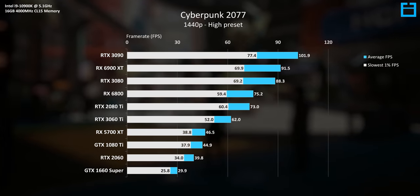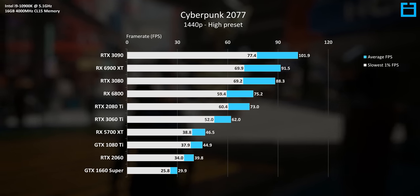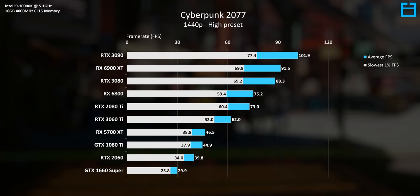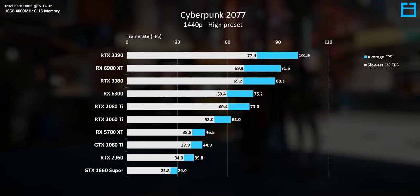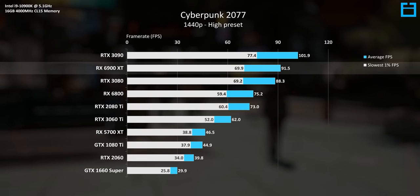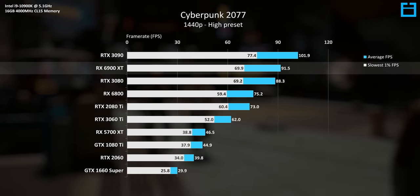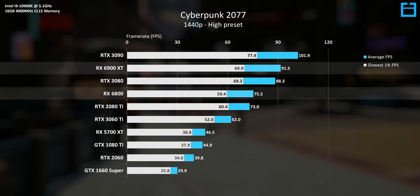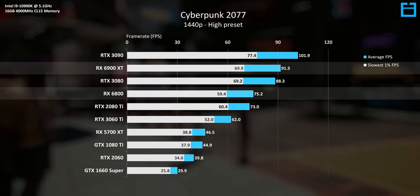Moving on to 1440p, we can now see sensible scaling between all of the GPUs in the stack. As a whole, Nvidia's Ampere GPUs seem to do a lot better here relative to AMD. Typically at 1440p we'd see the new 6900 XT at least match the 3090, but here it's around 10% behind. Same with the RX 6800, which should be a lot closer to the 3080 than what it is.